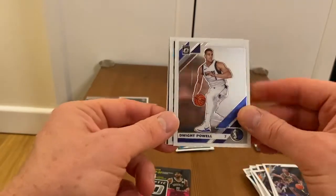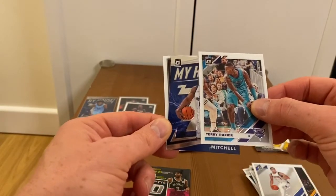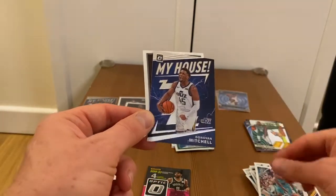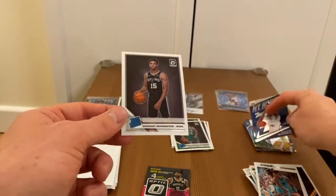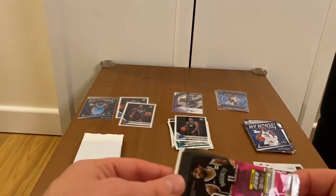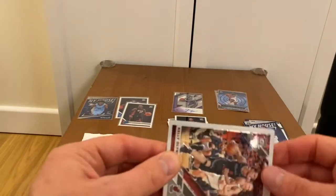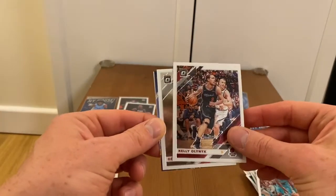Dwight Powell, Terry Rozier, and Donovan Mitchell — base — and rookie Quindary Witherspoon.